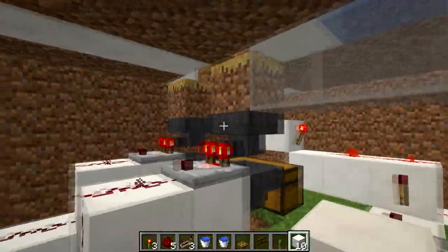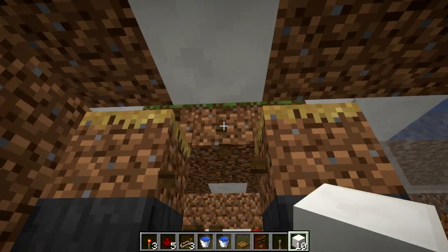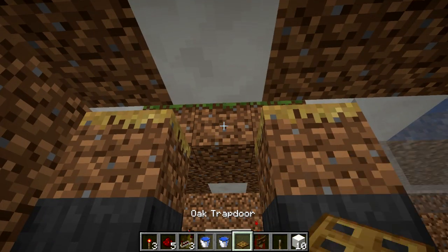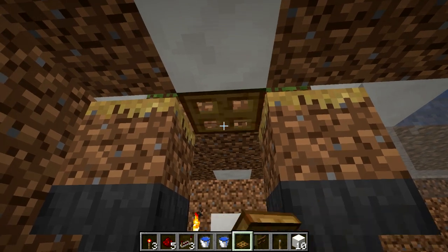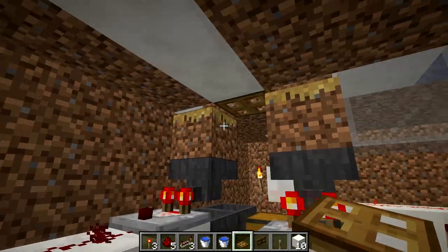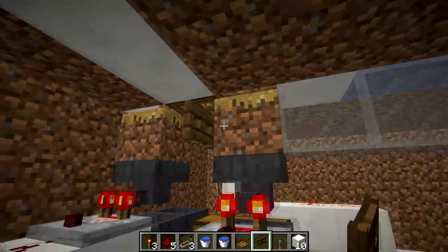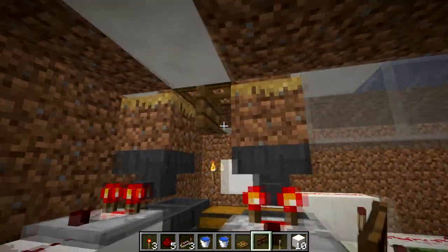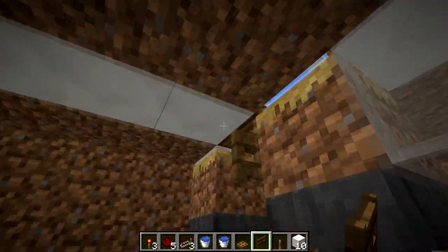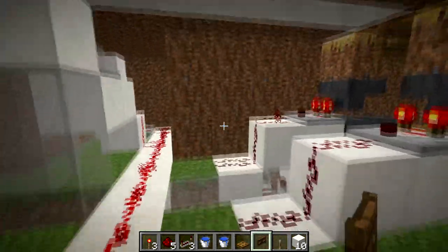Go between your item sorters. This piece of fence up here — break that out and replace it with a trap door placed on the bottom half of this block, so that when it opens it goes like that. Between these two blocks, place a piece of fence gate facing in this direction. Then we're going to need to send a signal up here to open this trap door occasionally.